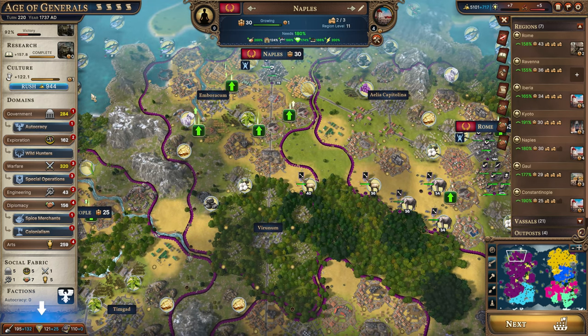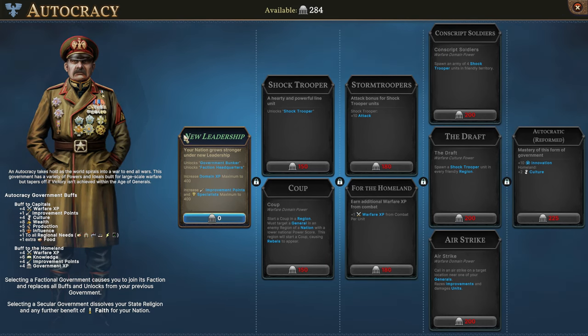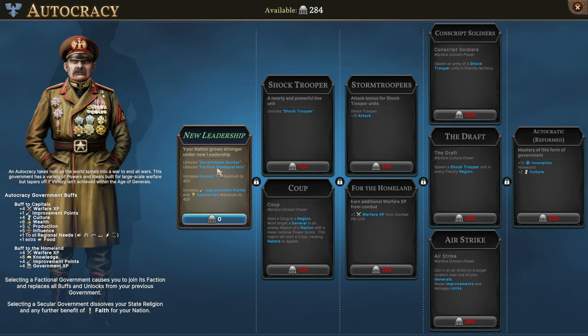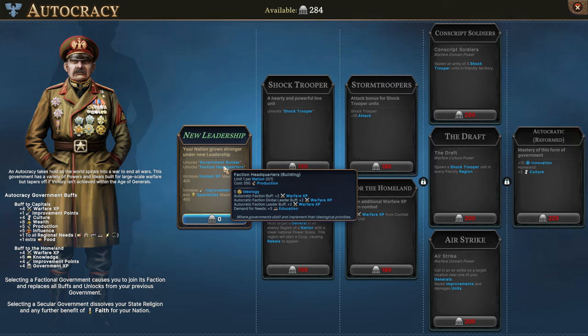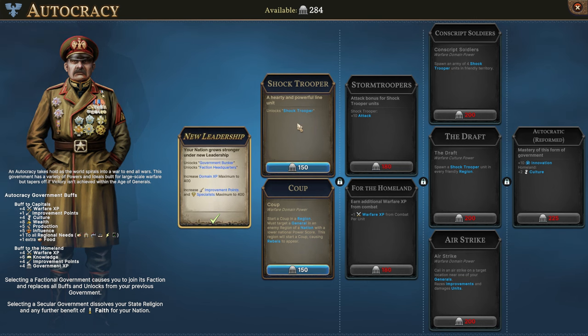But yeah, we don't have to do any of that — we don't have to select one of those three governments. Nobody has to use a culture power to do the Peaceful Revolution because we already have the autocracy. So we can immediately start investing in this. We'll get this one here which unlocks the government bunker — a building that produces government experience, warfare experience, and ideology, and also gives some combat experience for our units. And then the faction headquarters generates ideology, and there are all those buffs. The autocratic faction buff gives us 2 warfare experience. It does require some education, and you get bonuses increasing the maximum domain experience, improvement points, and specialists.